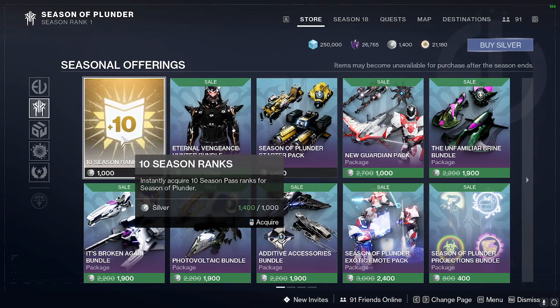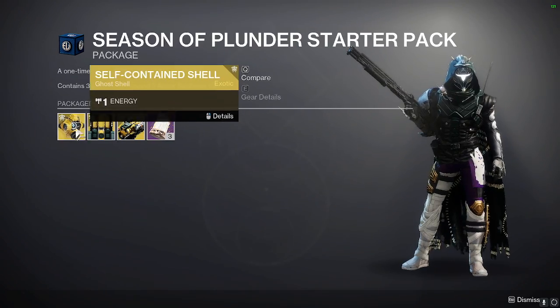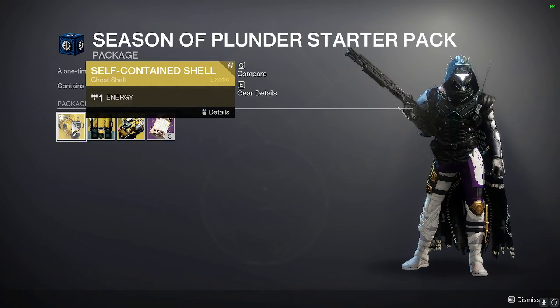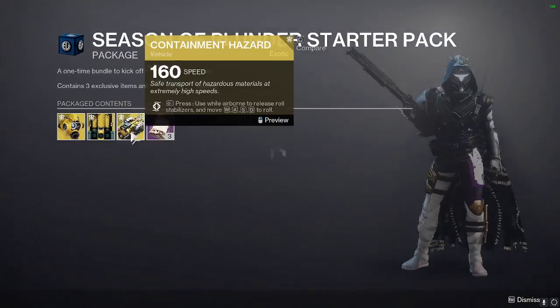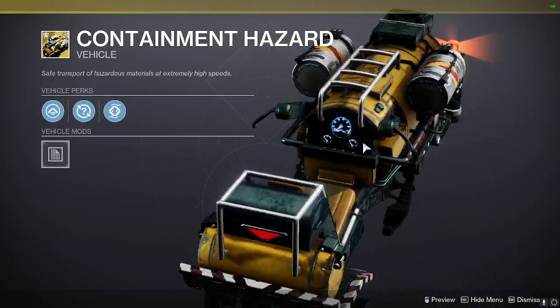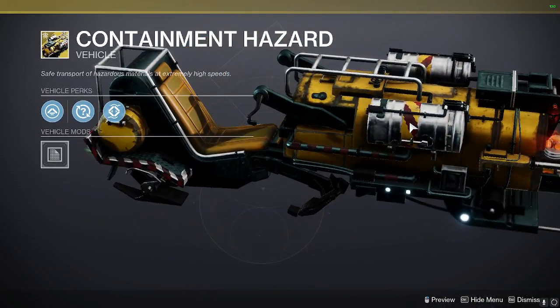We have the 10 season ranks — we saw that already. We have the Season of the Plunder starter pack, which comes with a self-contained shell, a weird looking ship, and a sparrow. Not that cool, kinda looks like a train.